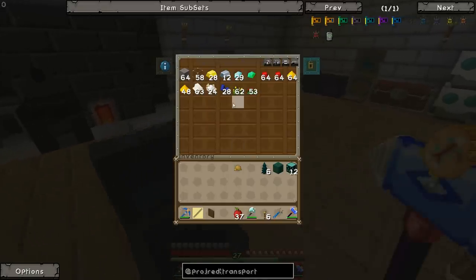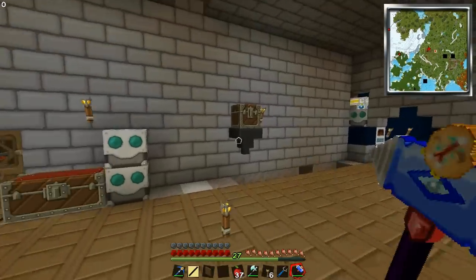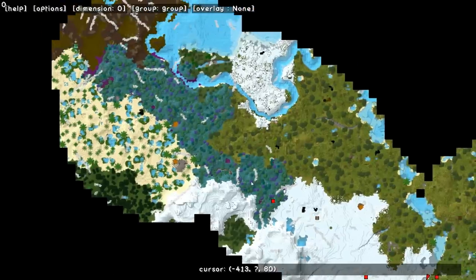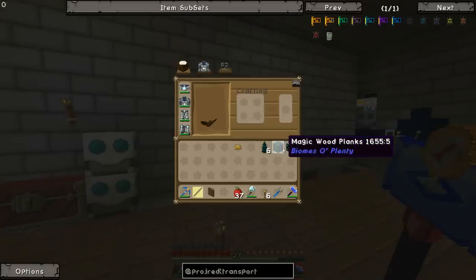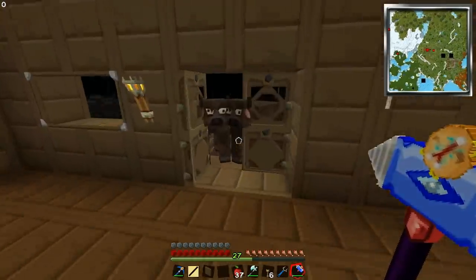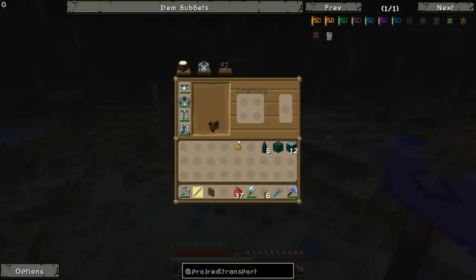What I want to do this episode is make a sorting system using Project Red's pipes, which are kind of new to Project Red. I haven't really used Project Red too much since it came out, so this is all new to me as well. Project Red's transport section is kind of like logistics pipes - it does a lot of the functionality that logistics pipes brings, and it's actually pretty cool. I've got a little chest here set up with all the things we're going to need.